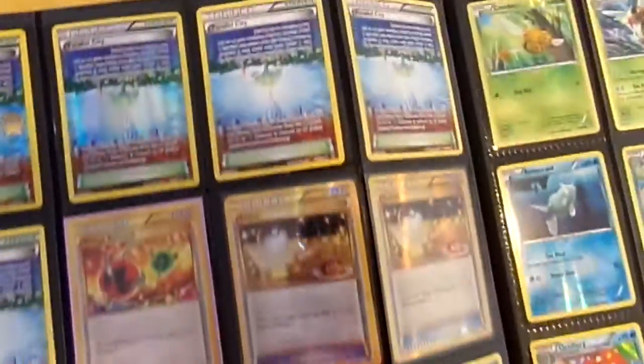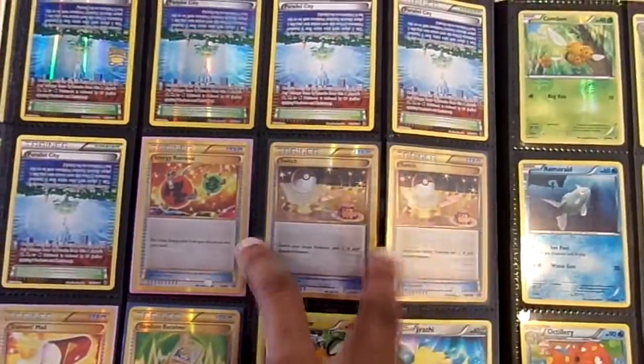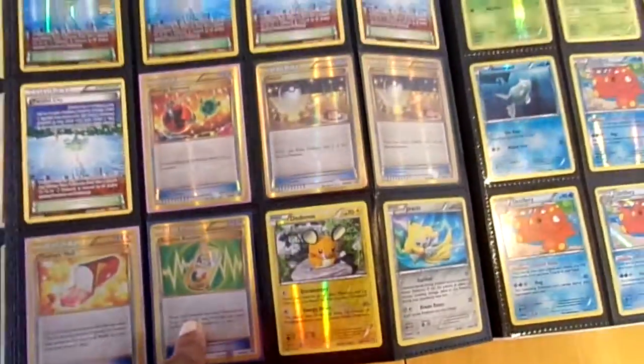There you go. I got the gold Energy Retrieval — I traded one — got my two gold Switch, gold Trainer's Mail, gold Random Receiver from Odrachi.